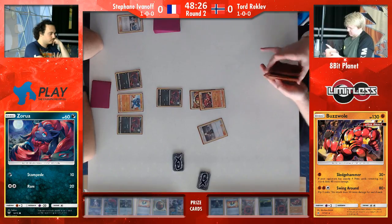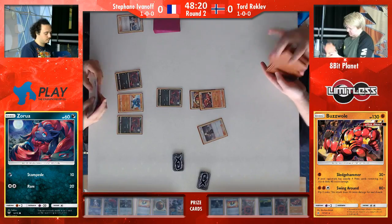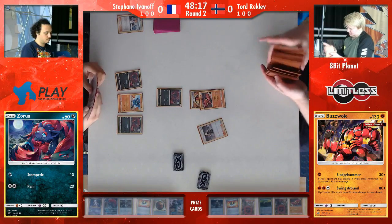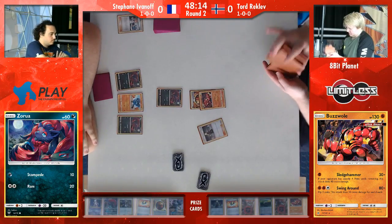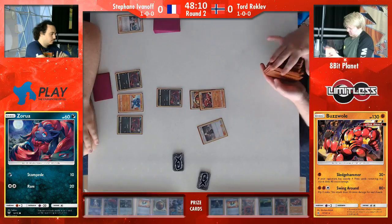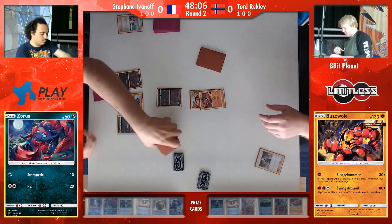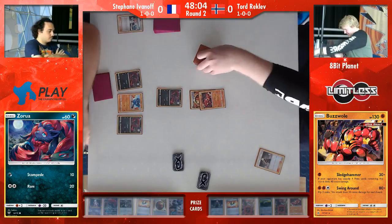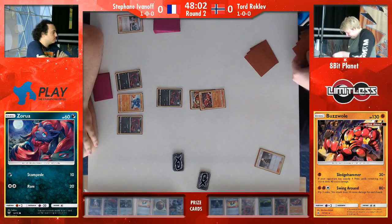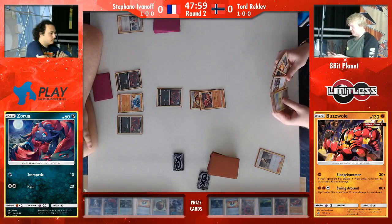Mew is really weird now because Buzzwole just knocks it out. It's like the moment Buzzwole was announced, there were a few people who said that's not too good — and that was also before Diancie was announced. But the first thing I thought was: yeah, you can just knock out Mew EX now with Sledgehammer. It's 130 HP for one energy 30 with all the buffs. You can just take two knockouts, which you also do with the Buzzwole GX — this non-GX, so only one prize card.